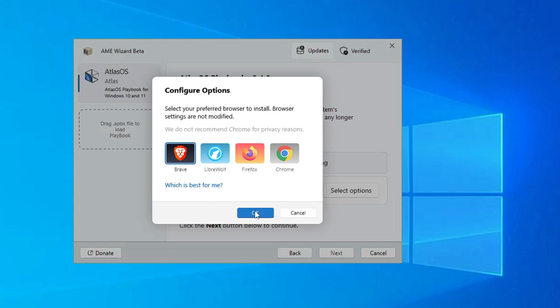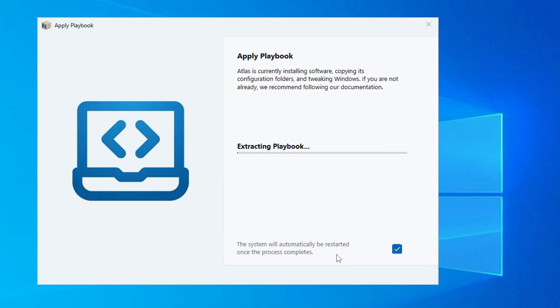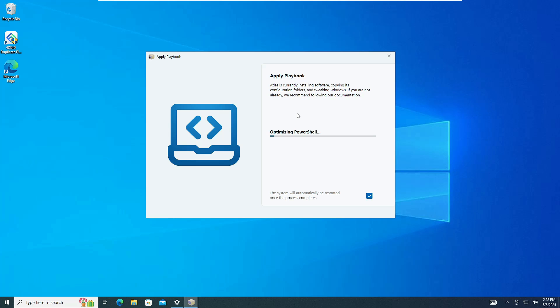It will ask about removing Microsoft Edge and installing a browser — click Next. Then choose which browser you want to install; I'll go with Chrome, select it and click OK. Click Next, and the installation process will now start. Just relax and wait until the installation is complete.